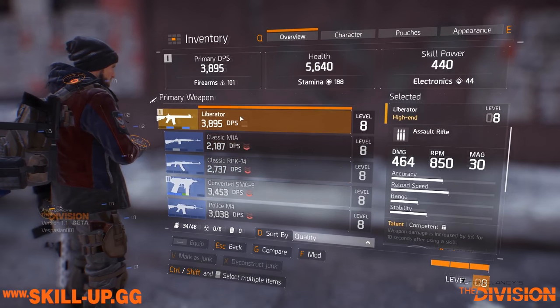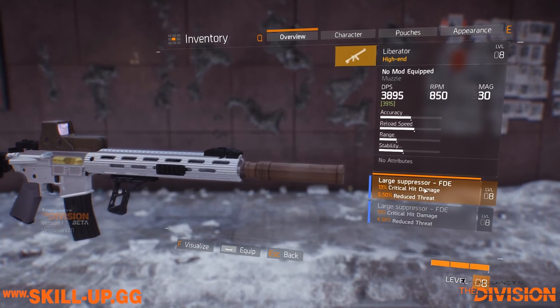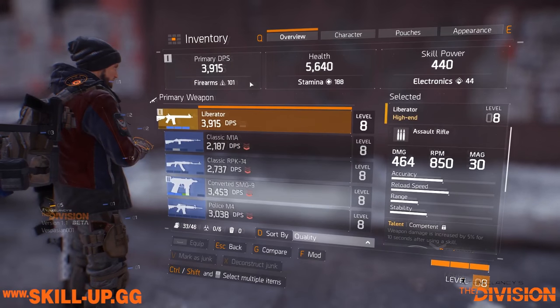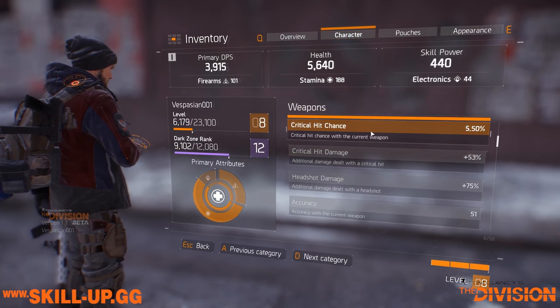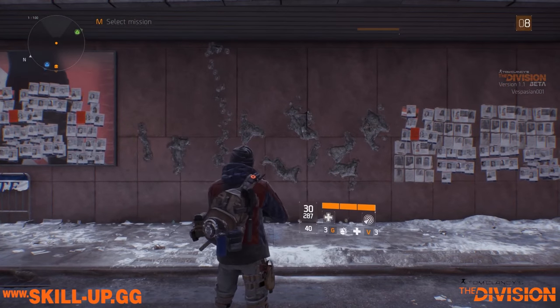I'll show you — we're at 3,895 DPS right now. And if I apply this muzzle with 13% crit hit damage, it's going to go up to 3,915. Very, very low. And the reason for that is if we look at my critical hit chance, it's only 5.5%. So even with 53% crit hit damage, it really doesn't do that much.